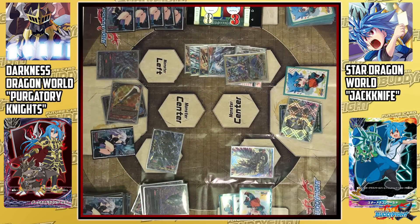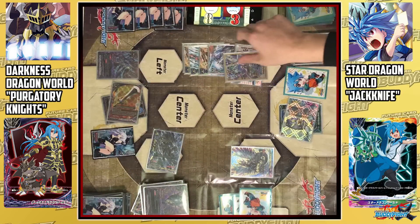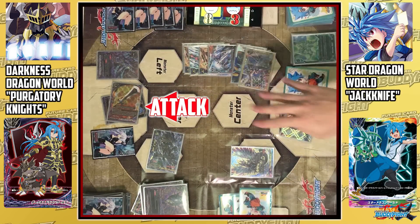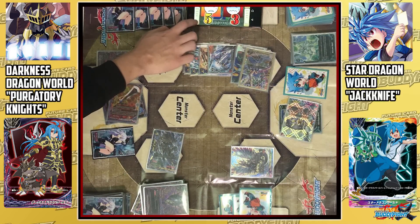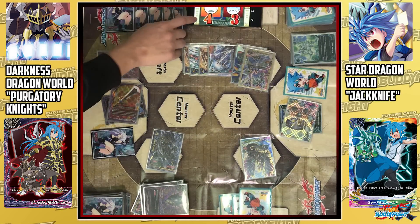However, 1 card from the drop zone must be put into the soul. I equip J-Arsenal into the soul of Jack from the drop zone. I reset my buddy and attack the fighter for 4 critical again. Opponent takes it. Dimension E attacks the fighter for 1 critical; opponent takes it.